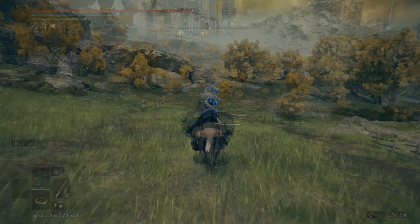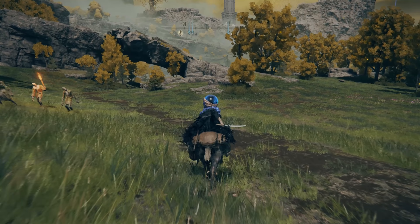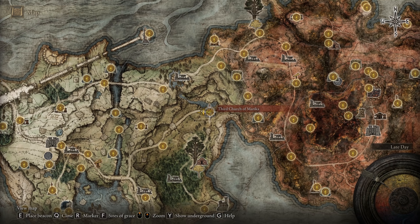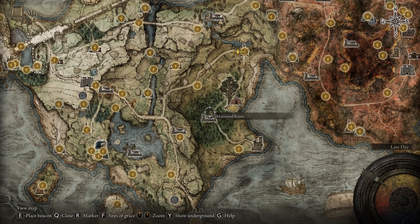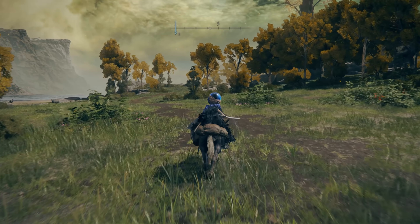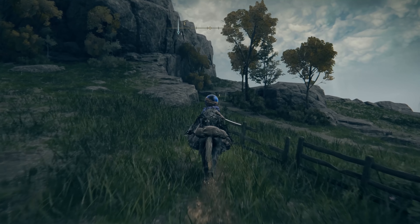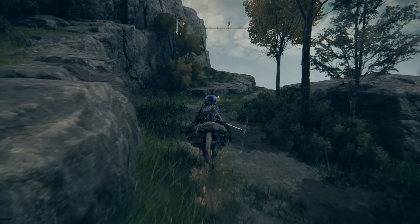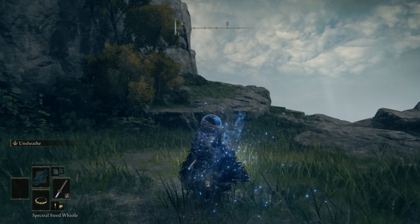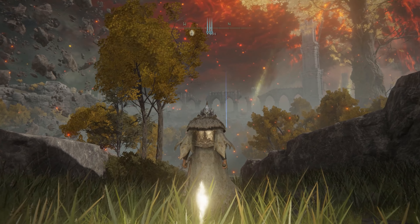As you continue along this path you will come across some more enemies, and then you'll come over towards that rock-shaped bridge. Just continue to go forward and you will arrive at the lost grace right here. We then want to proceed from the church lost grace to the Fort Height lost grace, which I just showed you on the map. Once you have arrived here, we are now at the spot you need to be at.